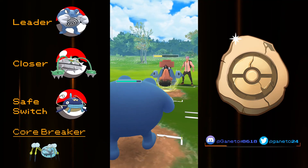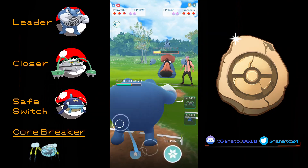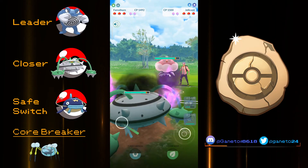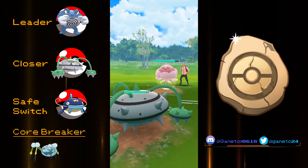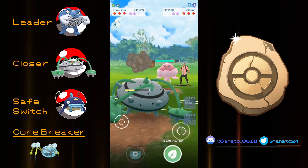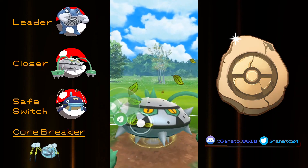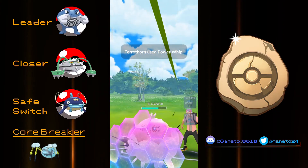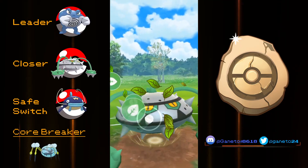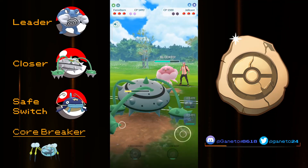We're gonna have a Poliwrath team as our first showcase and you're gonna see pretty fast that Poliwrath really covers almost the entire meta. You're gonna have a pretty strong lead with access to Dynamic Punch to nuke down pretty much everything, Skull Bash to debuff the opponent, and Ice Punch for the Flyers. I would go for Dynamic Punch and Skull Bash — keep in mind you're gonna need those most of the time.